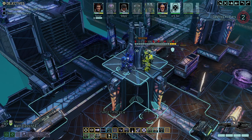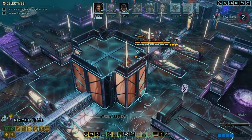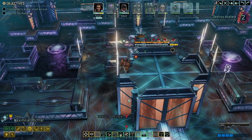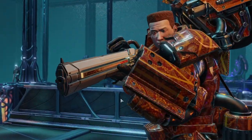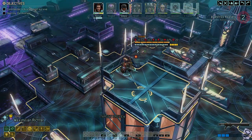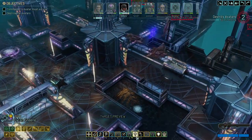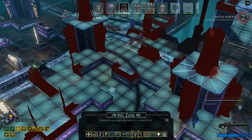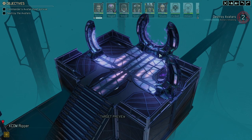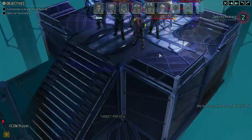We still have domination left over — haven't even used that. We are dealing an insane amount of damage overall. Implacable — might as well go over here. Another kill zone, and we're good. The avatar spawns on the other side this time. What a tease.